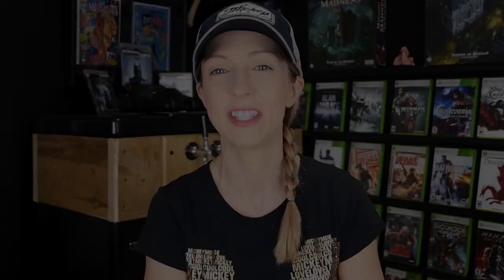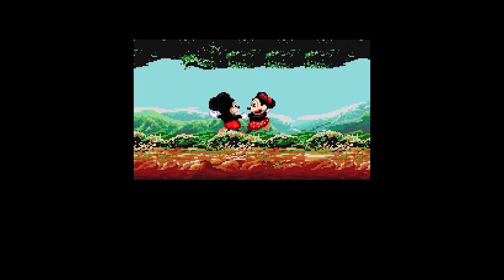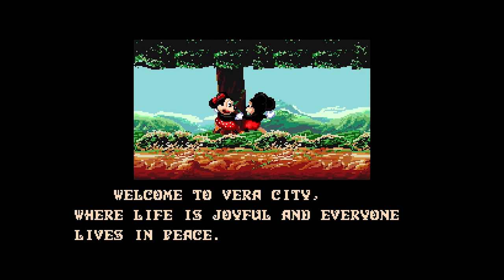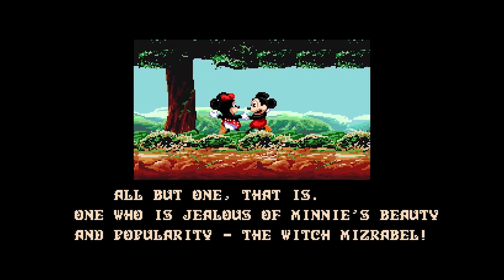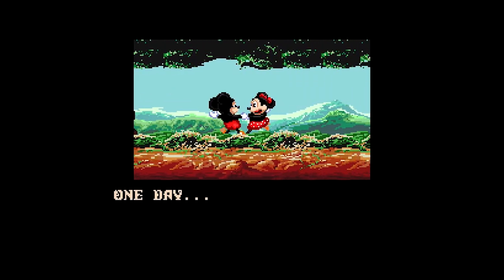Today we're talking about April's game pick from Scotty J Retro, and that is Mickey Mouse Castle of Illusions. Castle of Illusions starring Mickey Mouse is a charming, wonderfully colorful side-scrolling platformer — a game for anyone at any age. It was released in 1990 as part of the second wave of games developed by Sega for the Sega Genesis. With a completion time of around 1-3 hours, it's a quick and fairly easy playthrough that will give you all the nostalgic feels from your childhood.